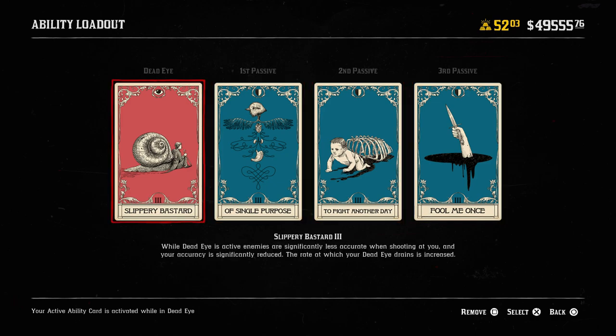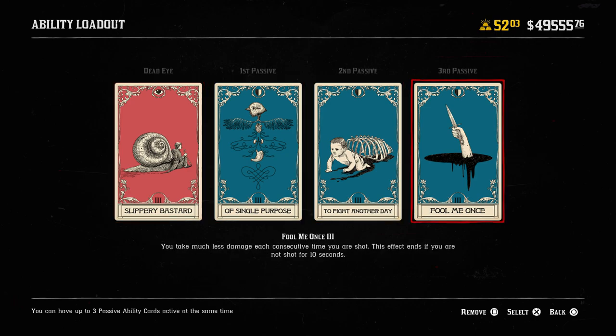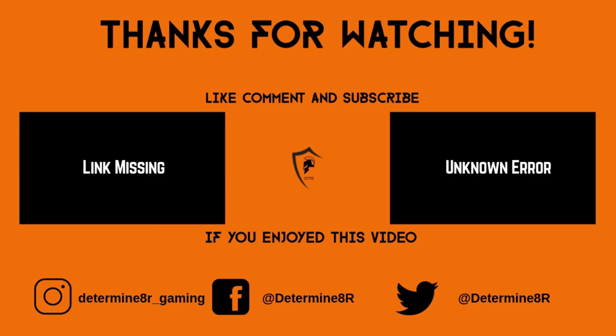If you disagree with any of these picks or think there are better cards for any slot, let me know in the comment section. That's everything for the ability card build — thanks for watching another Dare to Game video. If you liked it, leave a like and a comment, subscribe if you haven't already, and consider becoming a channel member for as little as $1.99 a month. Thanks for watching and have a nice day — I'll see you next time.